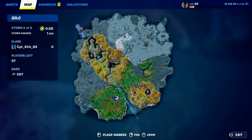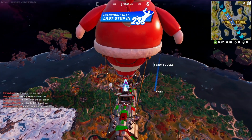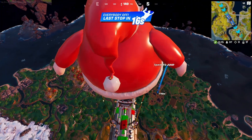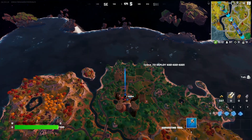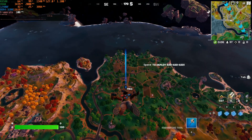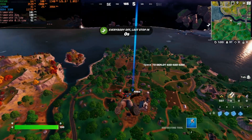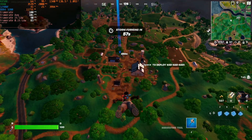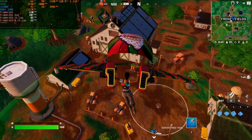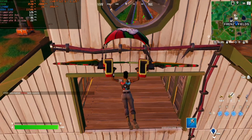As usual, we'll be dropping into Frenzy Fields — that's where I do most of my benchmark runs. Hopefully we can stay alive long enough to complete a benchmark run; this is my third attempt. In the top-left corner we have GPU and CPU performance metrics, plus frame rate average, 1% low, and 0.1% lows. Below that is the frame time graph, which indicates any stutters.